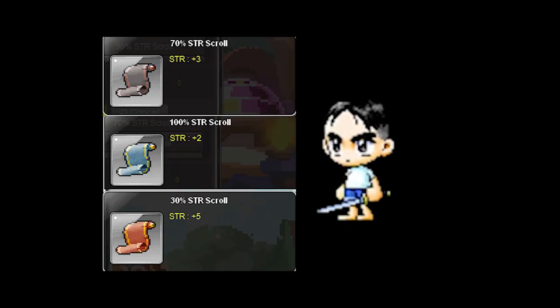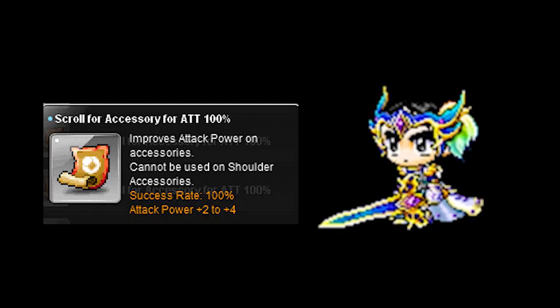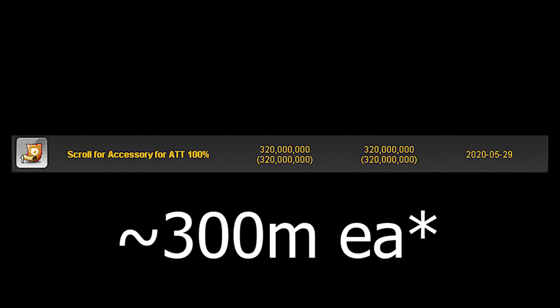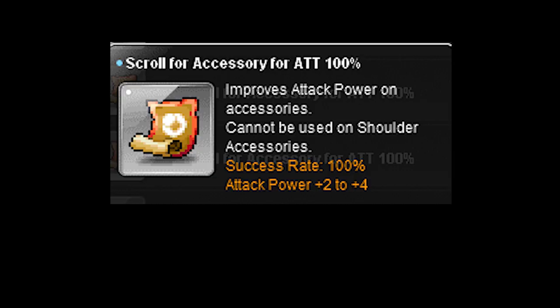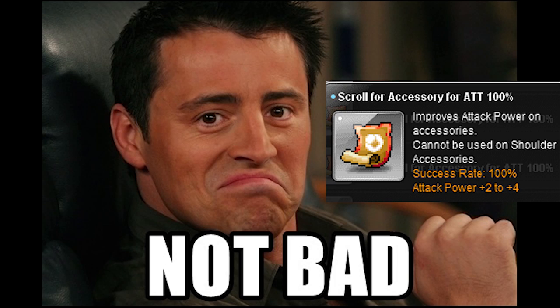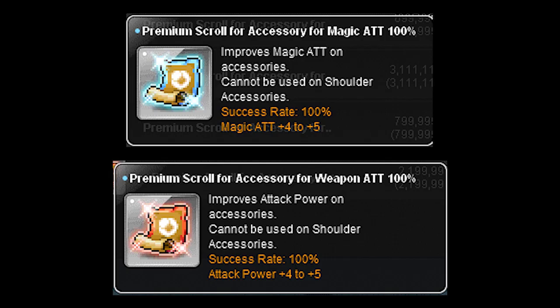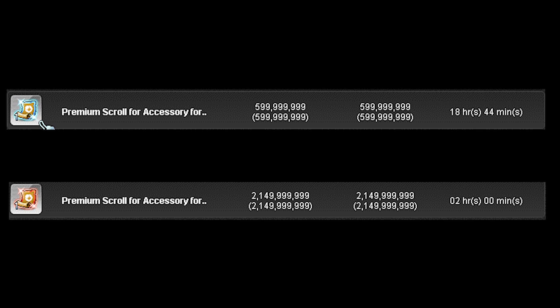Now let's go over accessory scrolls. Spell traces are great for casual players but there are better options. For mid-spec players, scrolls for attack for accessories are probably what you want — currently in Elysium they're about 100 mil each, and since they can add two to four attack each (roughly an eight to sixteen stat equivalent), these scrolls add a pretty good amount of stat for the cost. These scrolls also have a 100% pass rate. There are also premium scrolls for attack for accessories — they can add four to five attack each and are more expensive, but with less variability you're guaranteed more attack on average.